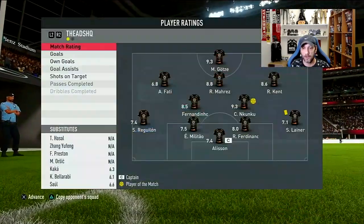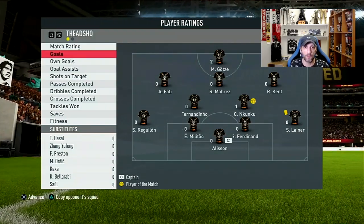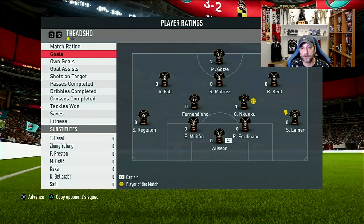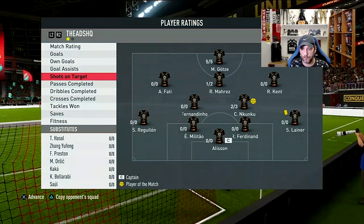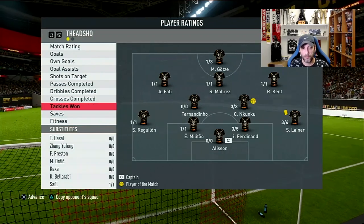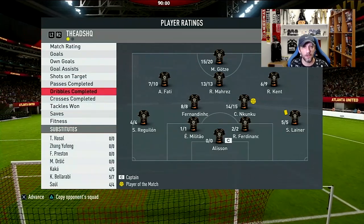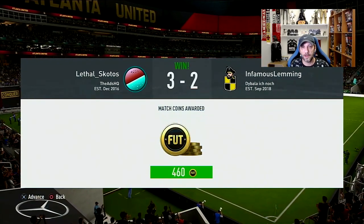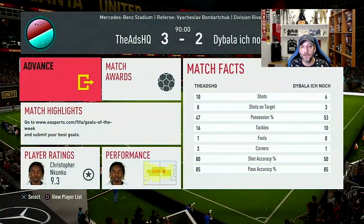He's clearly the man of the match with a 9.3 rating. Playing in that right CDM spot with no instructions, he was actually pushing forward quite a few times — more than expected with those medium attacking work rates. Final stats: one goal, no assists, two to three shots on target, 17 and 21 passes, 14 and 15 dribbles, three-for-three tackles. Minus seven fitness since I played all-out attack from the 65th minute, but I didn't think he had any real stamina problems for the 90 minutes.